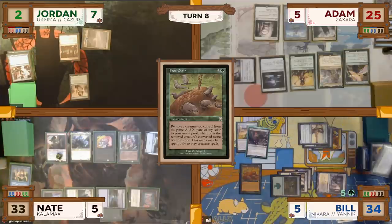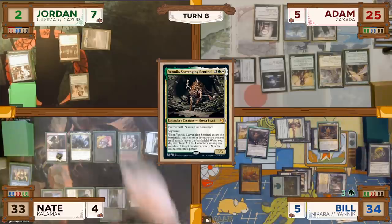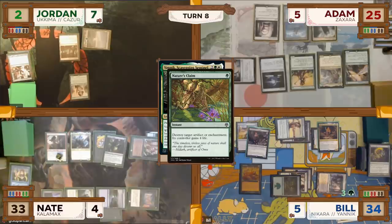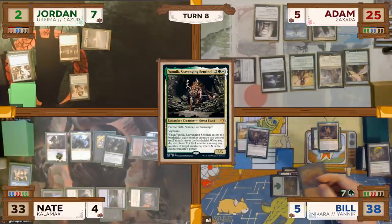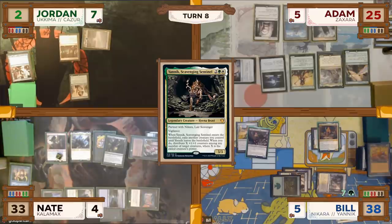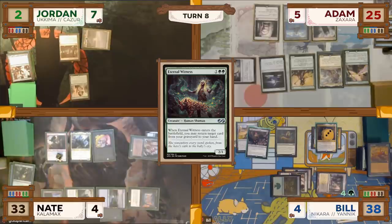Bill exiles his Boreal Druid for two white creature mana and uses some of this mana to cast his other commander Yannick, Scavenging Sentinel. In response, Nate casts a Nature's Claim targeting Food Chain. In response to Nature's Claim, Bill exiles his other dorks to float additional creature mana. The Nature's Claim resolves, destroying Food Chain, and Bill gains four life. Yannick enters the battlefield and Bill exiles Fae Burrow Elder, putting three +1/+1 counters on Yannick. Bill then uses floating creature mana to cast an Eternal Witness, returning Food Chain to his hand, but without enough non-creature mana, passes to Nate.